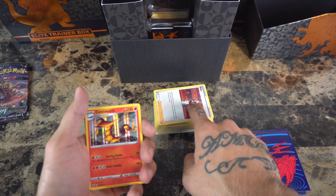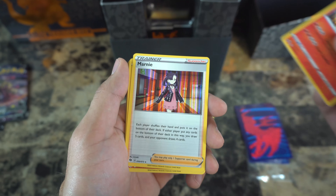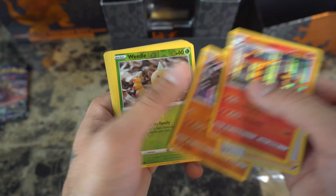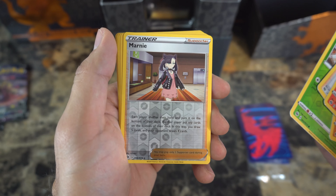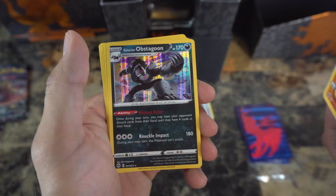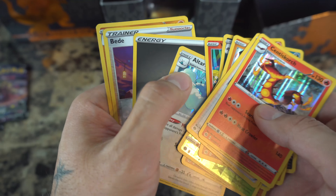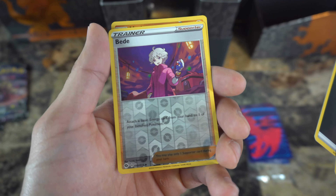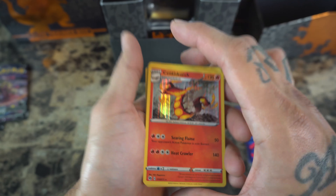Here's the stack of commons, the super rare cards, and the holos. Centiskorch, another Marnie — I always want to say Marini — Zygarde, Weedle, Marnie — reverse holo, different than the one we have here — another Machamp, Obstagoon, Vulpix reverse holographic. I'm a big fan of Vulpix, so I'll take that. Another Altaria holo.